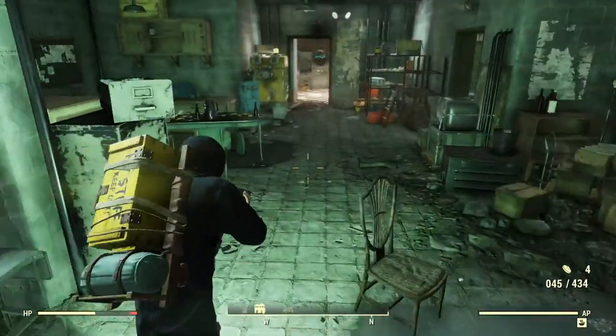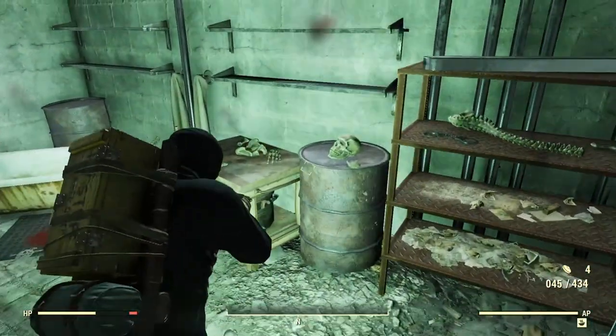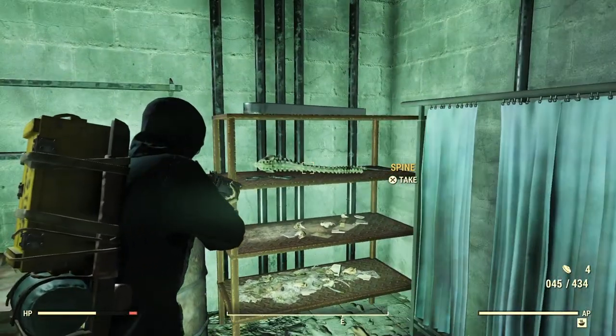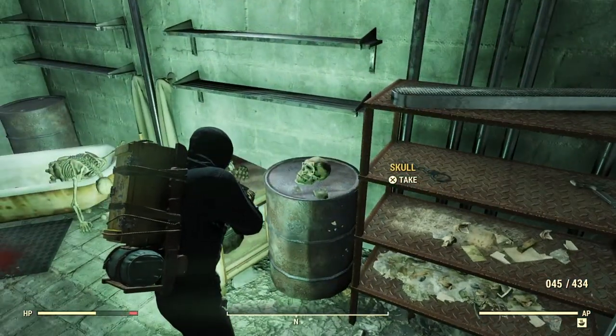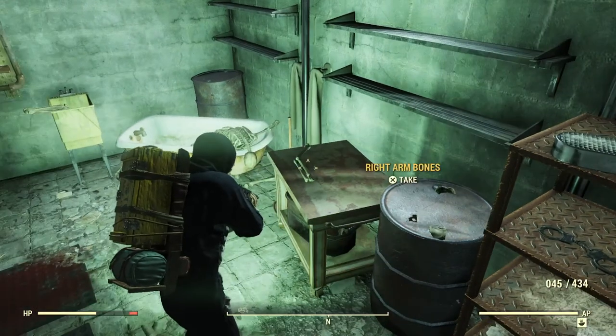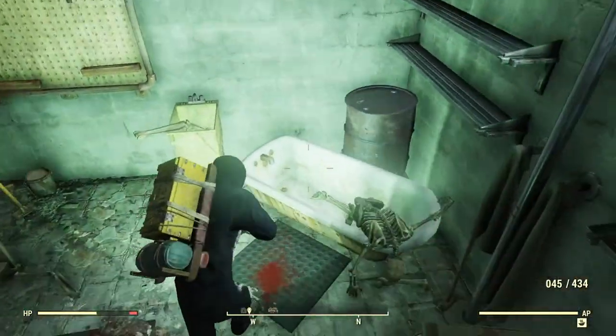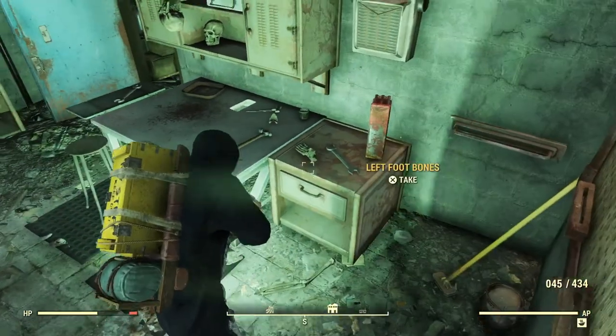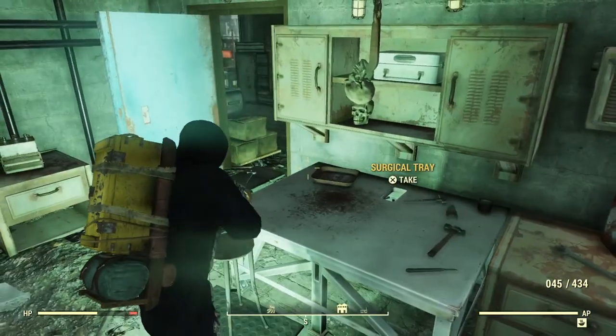There's usually loads in here. This room is pretty good. There's a skull, a spine, another skull, pelvis bone — brilliant — left hand bones, right arm. Wow, a cornucopia! Left leg. I knew this place was good, didn't realise it was this good though.